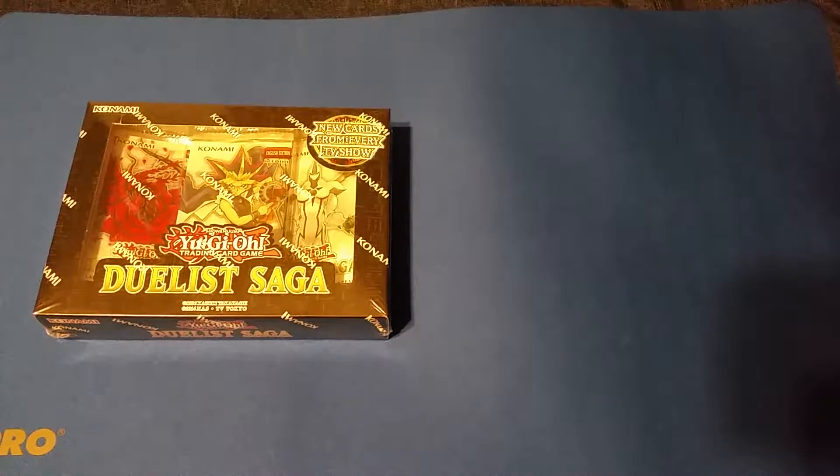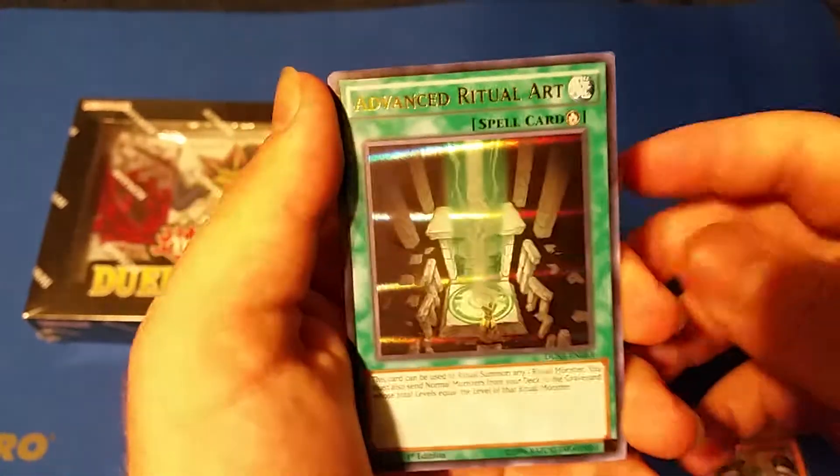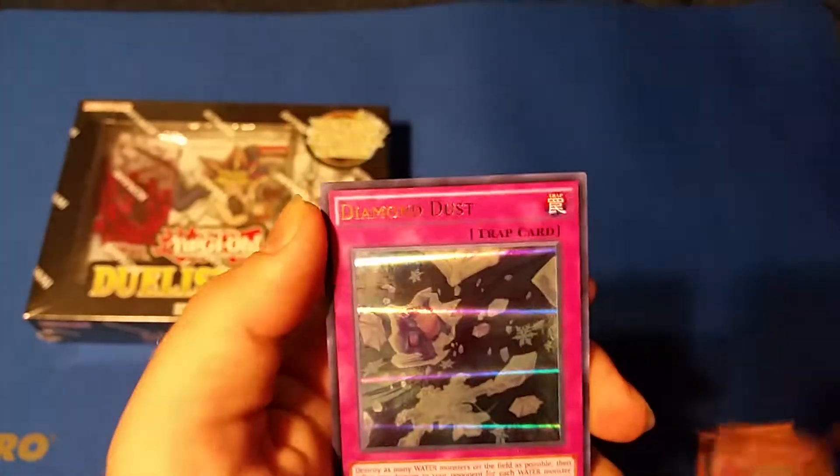Oh hey, I was actually looking at that card! I got Red-Eyes Darkness Metal, Advanced Ritual Art — which we were talking about earlier — Guard Penguin, Clear Effector (I heard that's a pretty good card), and Diamond Dust.